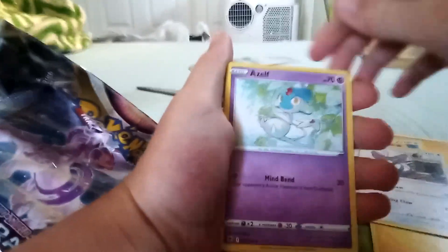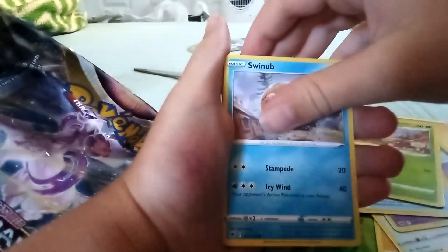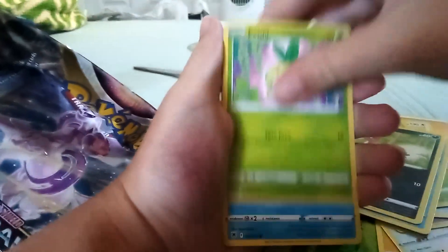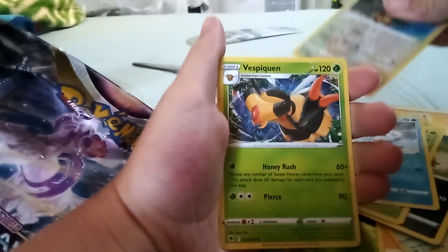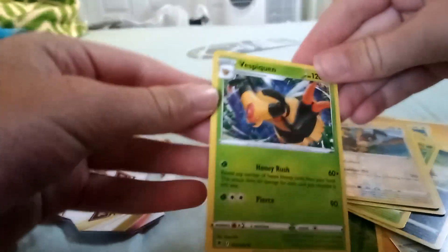Lightning Energy, Purugly, Azelf, Switcheroo, Yanma, Swinub, Nickit, Petilil, Bergmite, Chatot, and a Vespiquen non-holo.